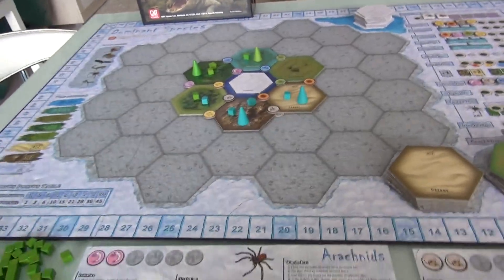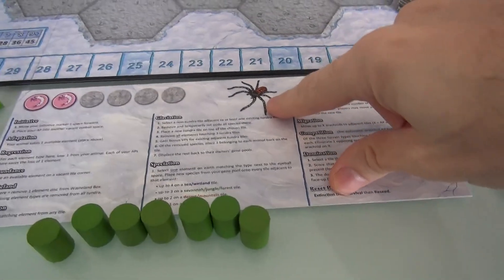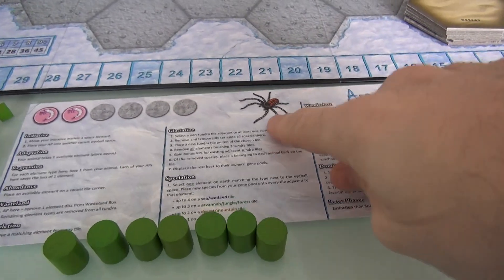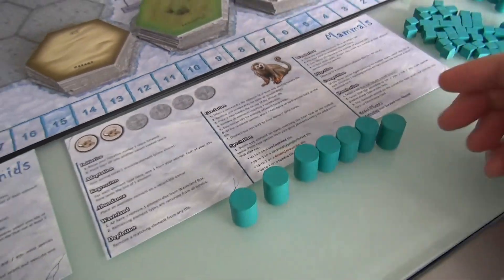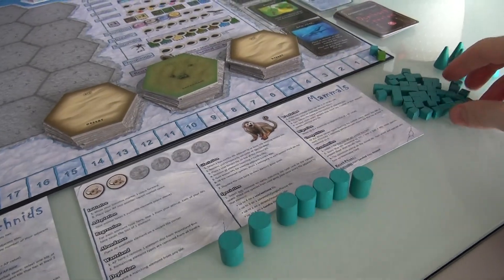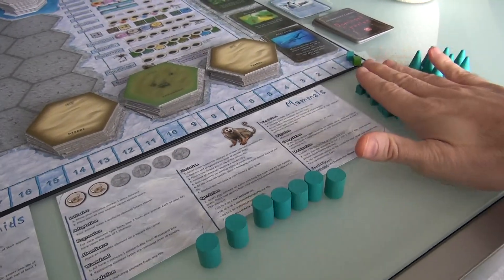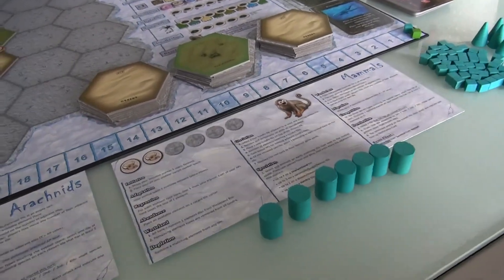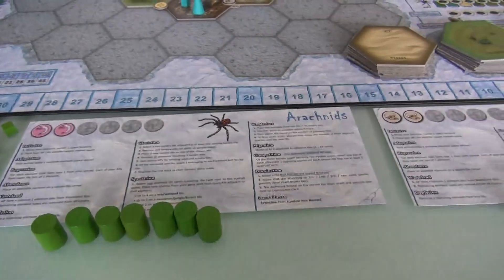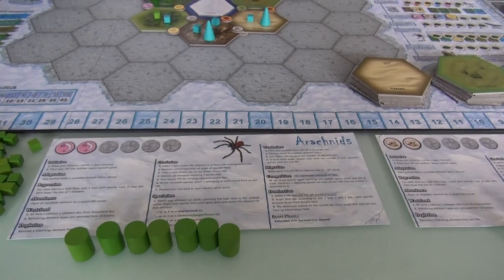In this game, I will be playing as the plucky Arachnids, which nobody particularly likes. And Jen will be the lovable Mammals, who, if history is anything to go by, did actually come out of the Ice Age as the Dominant Species, although people could argue against that. But it's going to be Mammals versus Arachnids. Who is the winner? Well, let's start playing and find out.